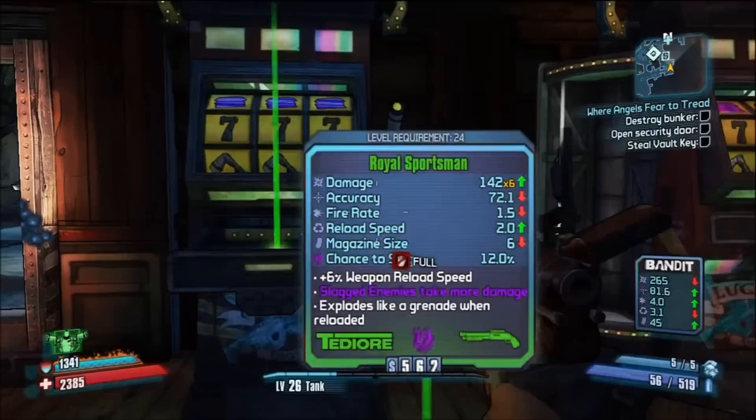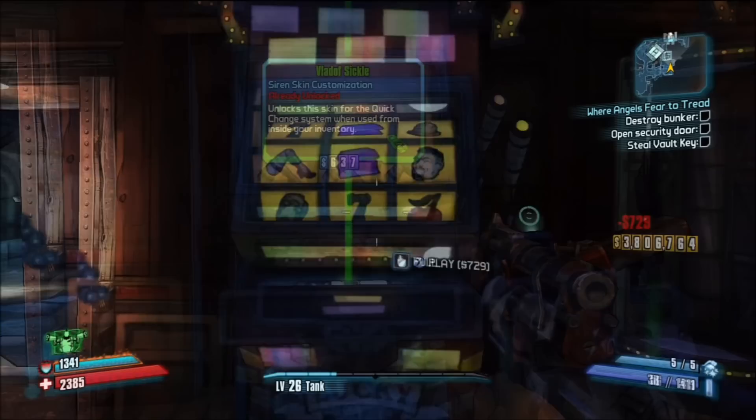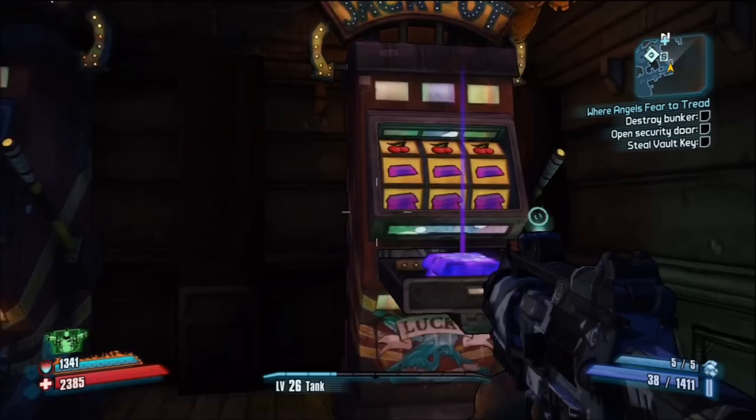If you get the three sevens in a row, you will receive a player's skin. Three sevens is a very common jackpot. If you get one of the various iridium jackpots, you get four iridium for each iridium stack.